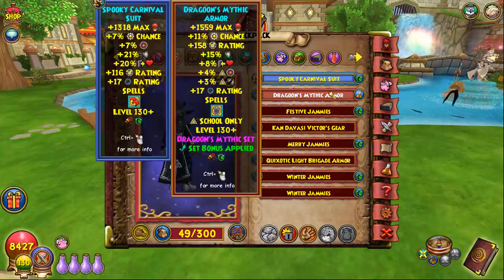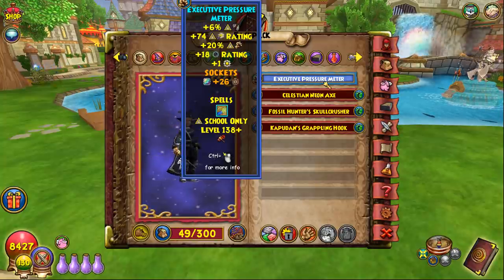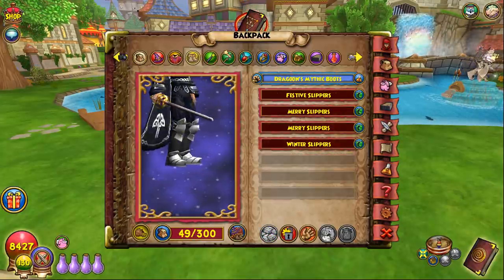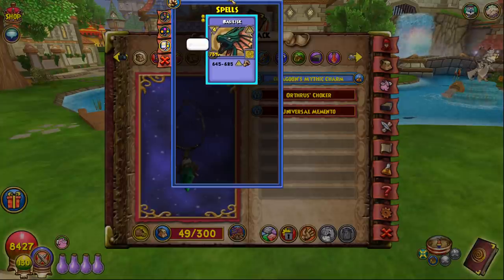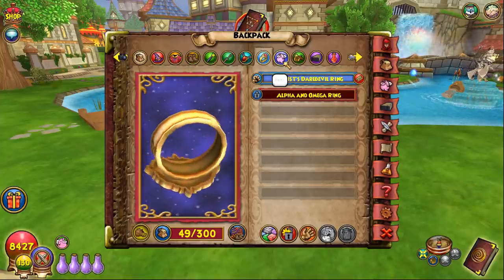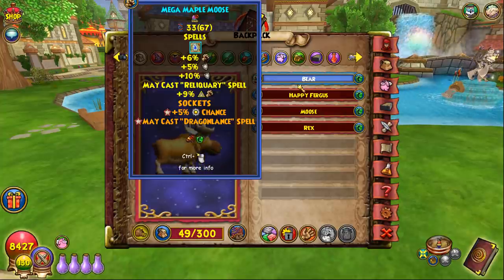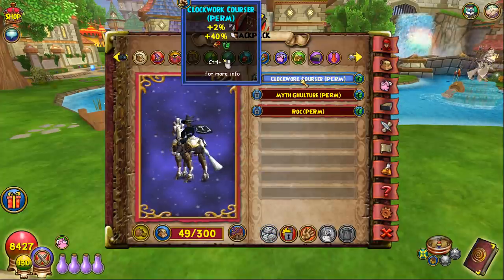The gear I personally use for Myth: malaster hat with spooky robe — which requires a bundle so it's not easy to get — dragoon boots, exec wand, dragoon athame, and the amulet for the triple bonus. Having the basilisk card from the dragoon amulet packed in your deck is so strong. The uber upgrade for the amulet is only about one extra resist so you're not missing much.